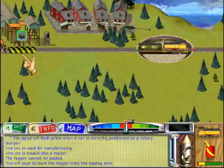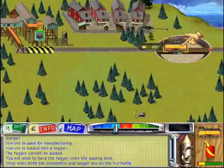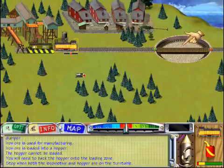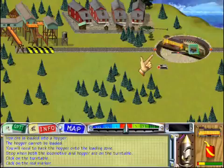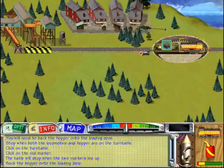The hopper cannot be loaded as-is. You'll need to back the hopper into the loading zone. To do this, stop the train when both the locomotive and the hopper are on the turntable. Now click on the turntable. Two small markers appear. Click on the red marker. The green marker will turn toward the red marker. The turntable will stop when the two markers line up.